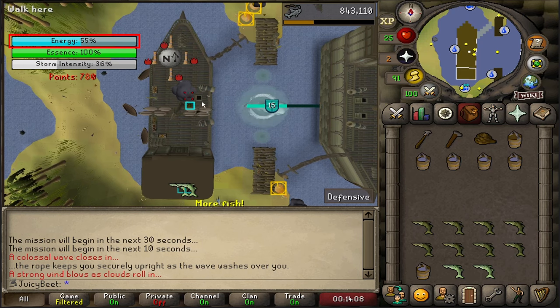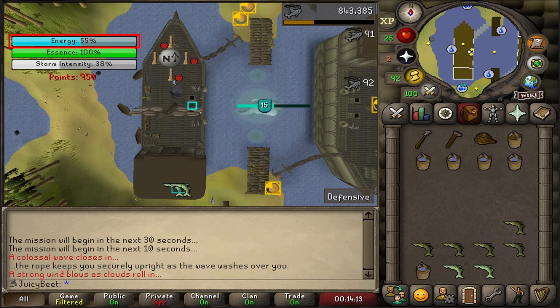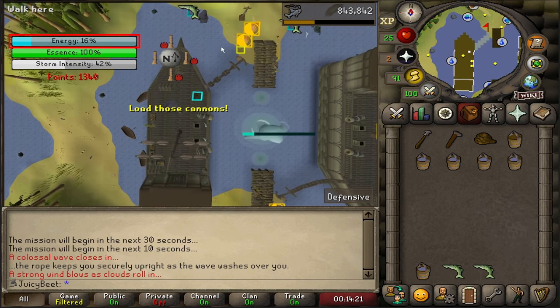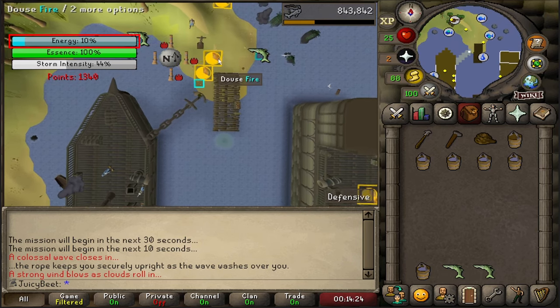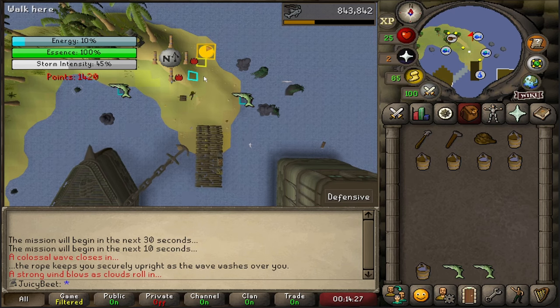If you're a lower level, say fresh 35 fishing up to around 60-65, you may struggle with the timing sometimes - for example, getting up to the ship before the fires appear. This method will still work, you just have to pay a little bit more attention and sometimes put out a few extra fires. I also have a slightly modified method at the end of this video which you can use to consistently clear in a similar time with the same minimal effort.